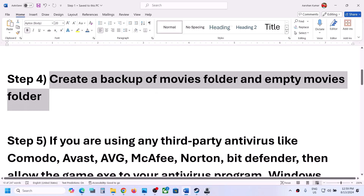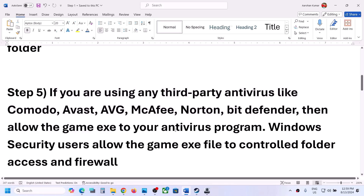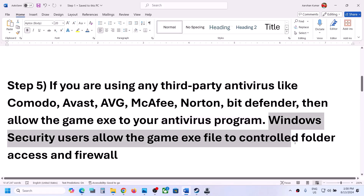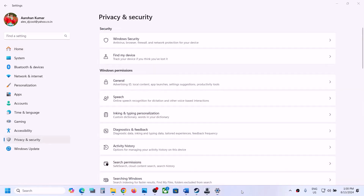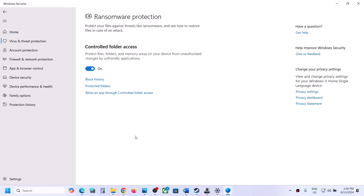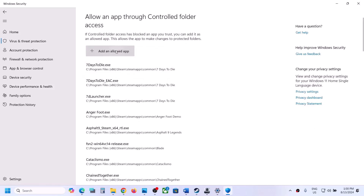If you're using any antivirus program like Avast, Norton, Bitdefender, McAfee, or whichever, make sure you allow the game exe file in the antivirus program. If you're using Windows Security, open Windows Settings, go to Privacy and Security (in Windows 11) or Update and Security in Windows 10, then click Windows Security, then Virus and Threat Protection. Scroll down and click on 'Manage ransomware protection.'